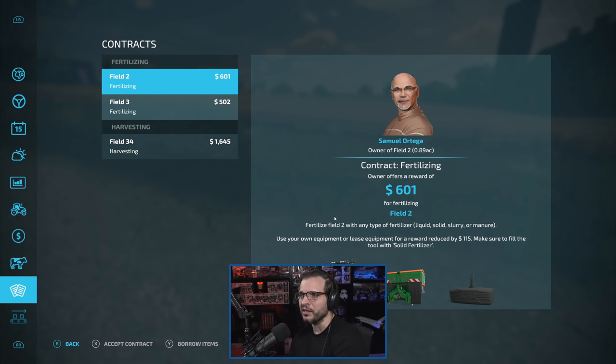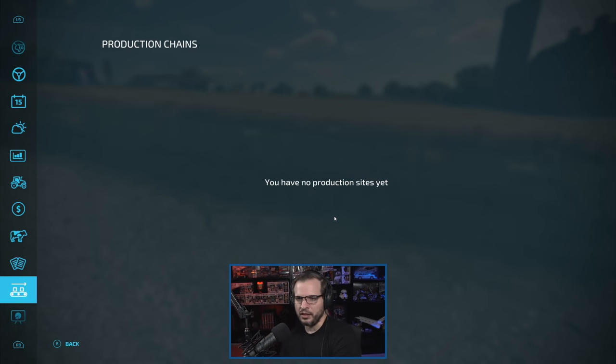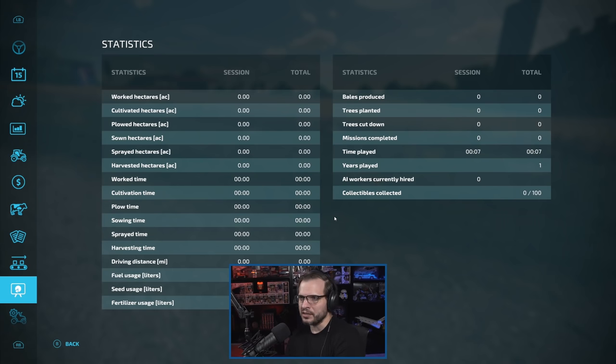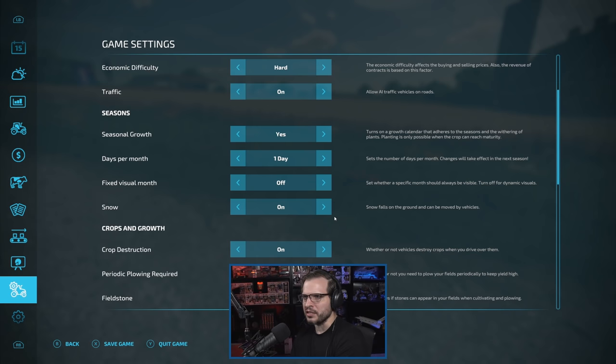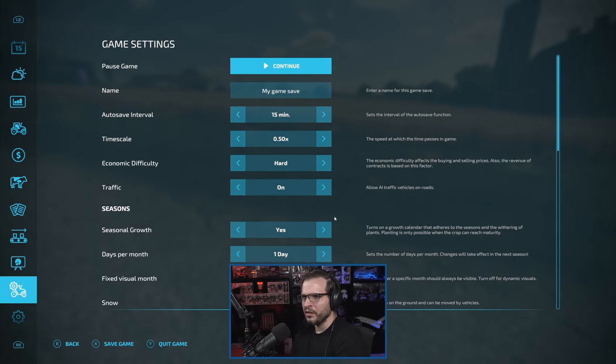Obviously contracts looks the same. I don't know if this is the case, but I really hope that these contractor people are more than just pictures on a screen — it would be nice if these were people we could build up a reputation with and maybe they give us more lucrative jobs at some point. I haven't seen anything about that, but it would be kind of cool if there was more interaction with the people on this screen. Overall production chains — we don't have any yet, but we will definitely be digging into that. That will be a lot of fun to play with.